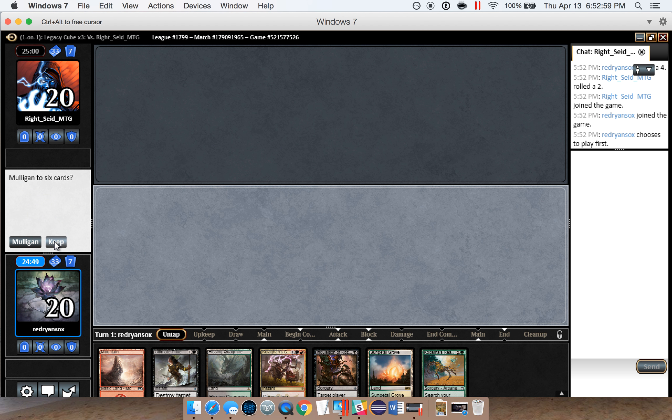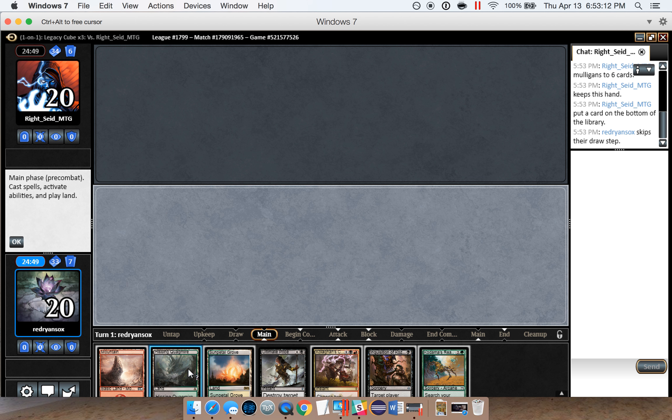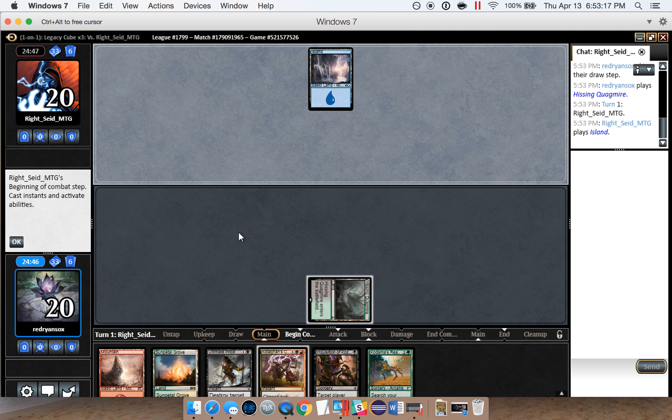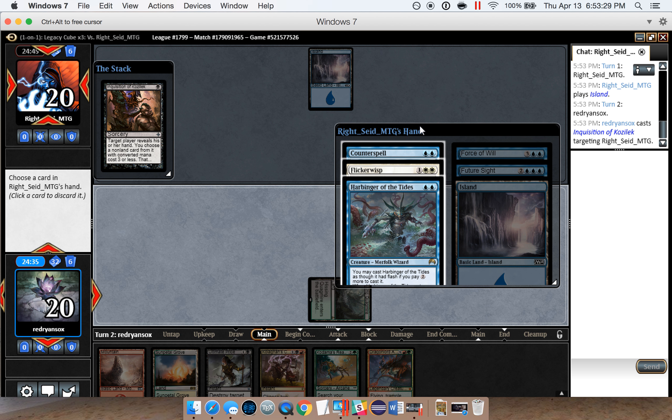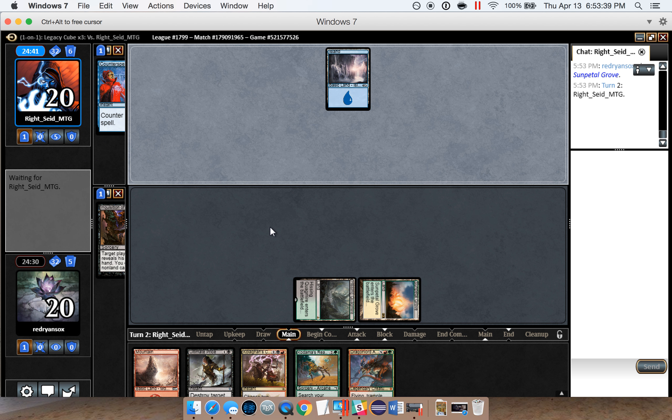Into round one, let's see how this pile does. Get a pair right away, play first — sounds good. That looks like a keep to me. Probably get an island and maybe a swap with Kodama's Reach something like that. We'll start off on inclusion, and play Sun Petal Grove because that will come in tapped. Counterspell is probably the pick here — Force of Will, Future Sight, good to know.